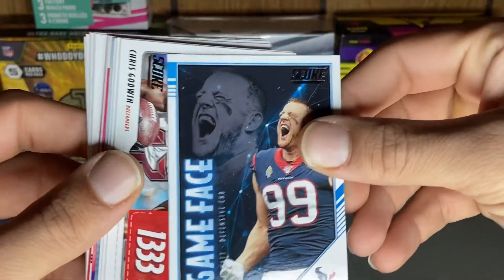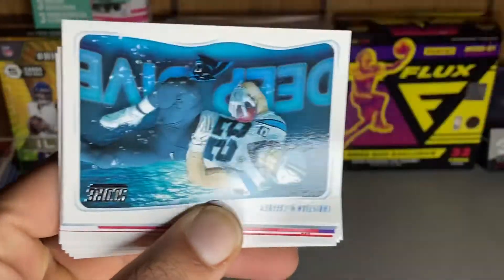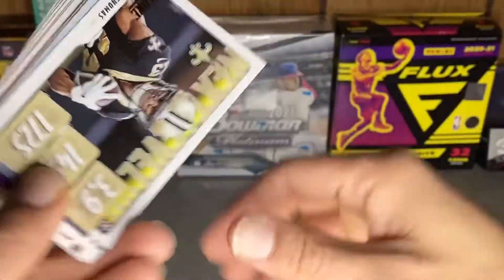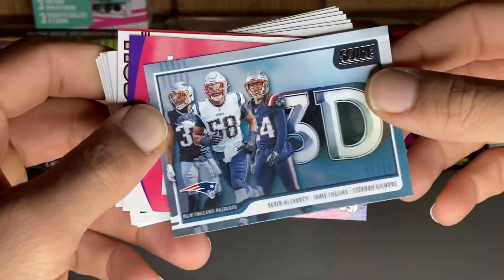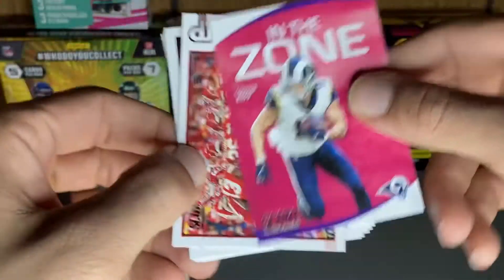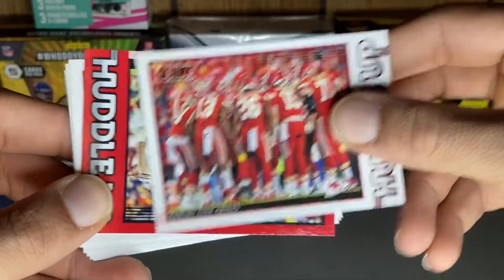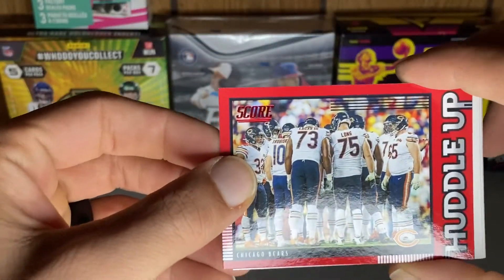Game Face JJ Watt, Chris Godwin, another Deep Dive Christian McCaffrey, another Michael Thomas, another 3D Patriots, another Cooper Cup, another Chiefs — and oh nice, nice, we got the Bears! I like this — I'm a Bears fan so I like this card right here.